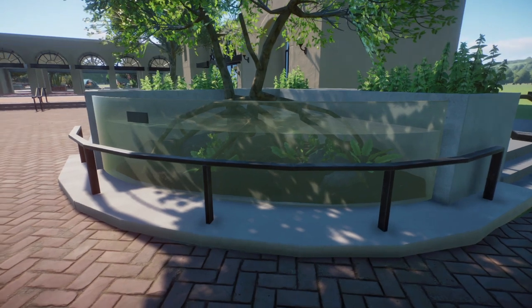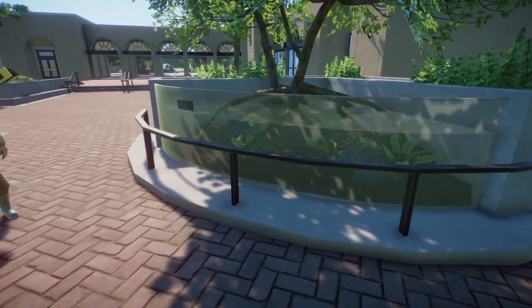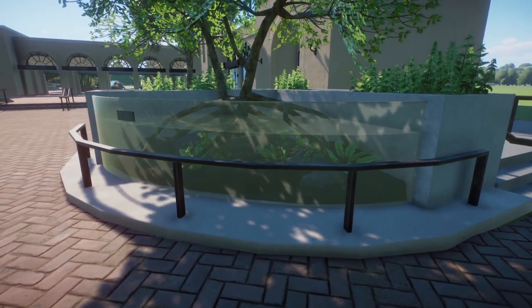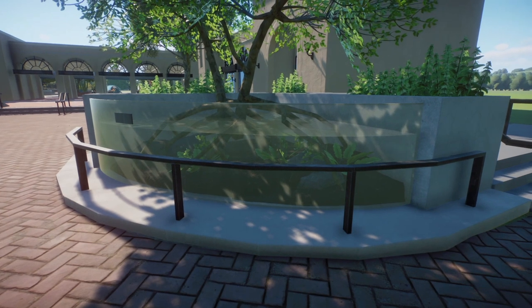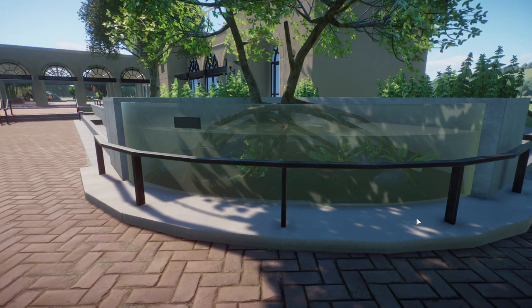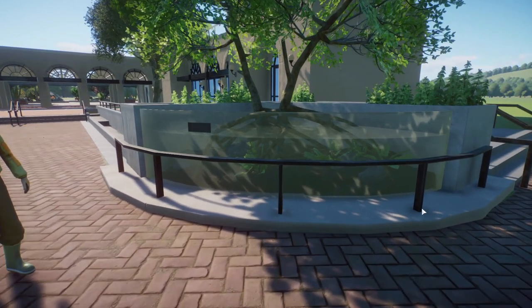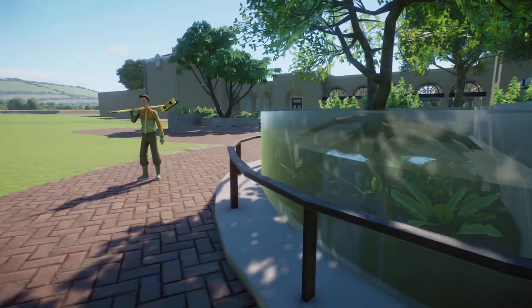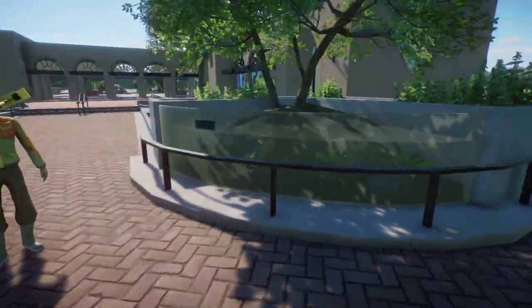I think this turned out great. It's definitely something that I think I would see upon entering somewhere — basically what they had when you first enter the California Academy of Sciences. There's a little placard which doesn't say anything on it, but we can just pretend it says something. I put this little railing here because if I didn't, people would just be smudging that glass or trying to get in there. Under here is the filtration and all that stuff.